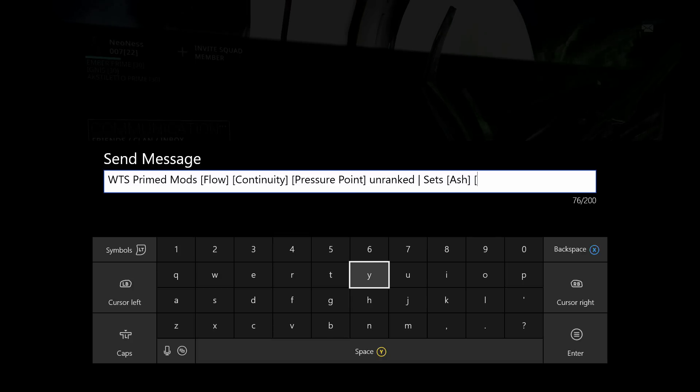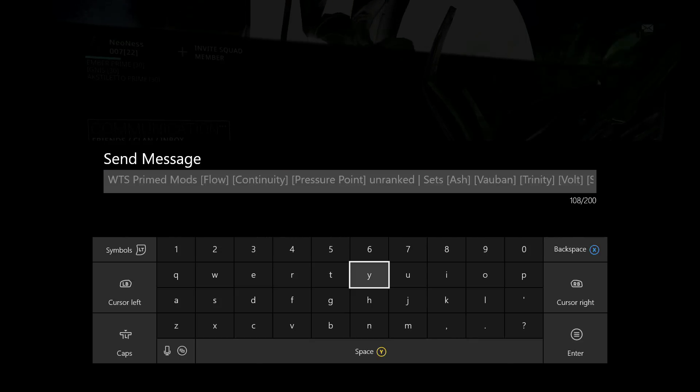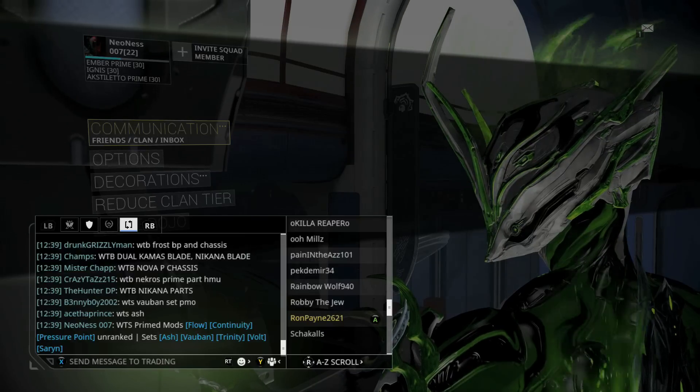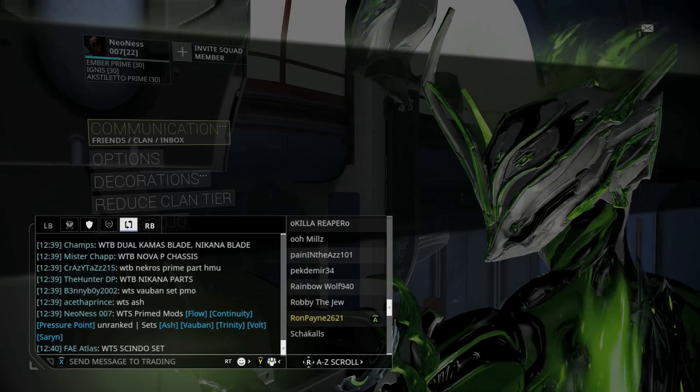Come check them out at our dojo — we've got Ash sets, Boomtown, Trinity Prime, Volts, and Sarin. Want to sell prime mods: Flow, Continuity, Pressure Point, unranked sets — Volvin, Trinity vault, and Sarin. Step right up! Someone wants to buy Nova Prime chassis — holy shit, just like the rest of us.